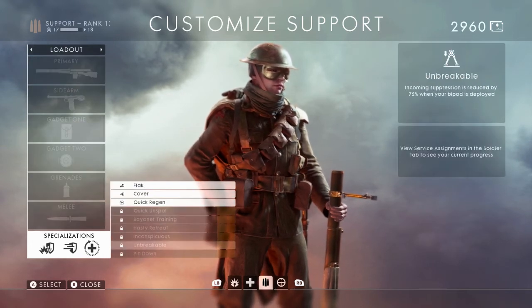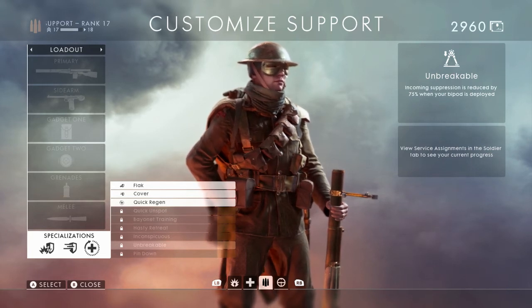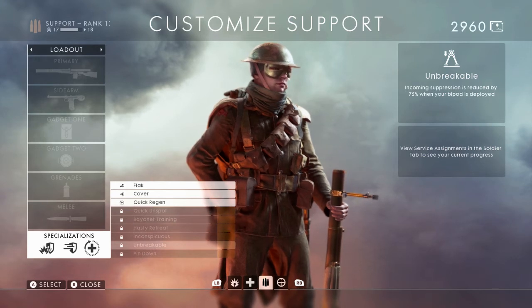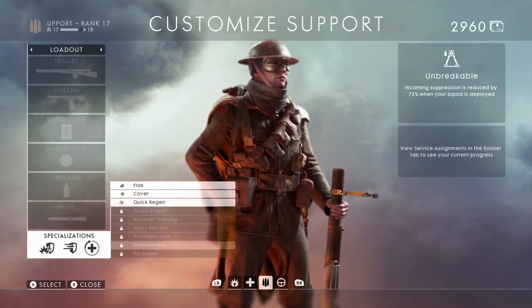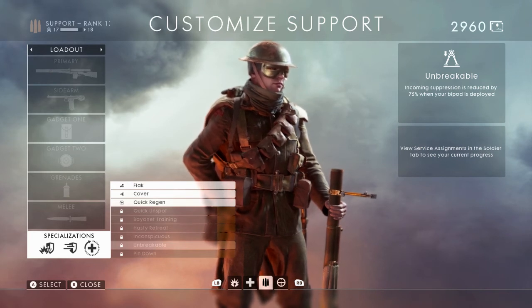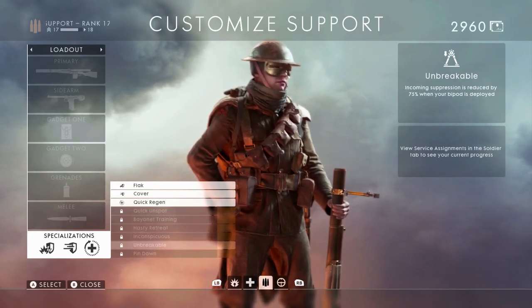Moving on to Support. The first Support-specific specialization is called Unbreakable — incoming suppression is reduced by 75% when your bipod is deployed. I'm guessing suppression means the screen shake or flinch you get when you're being shot at, since you still get flinched with the bipod deployed. Because I don't fully understand this whole reducing suppression mechanic, this doesn't have a huge impact to me — but I've been wrong before with Battlefield.